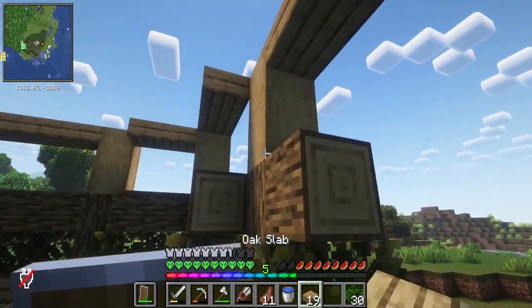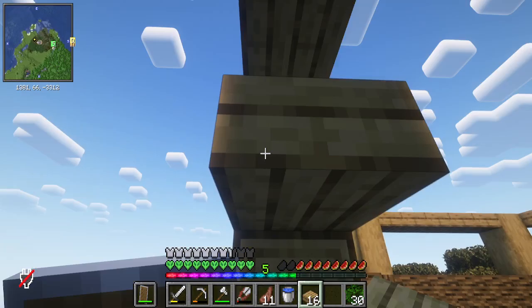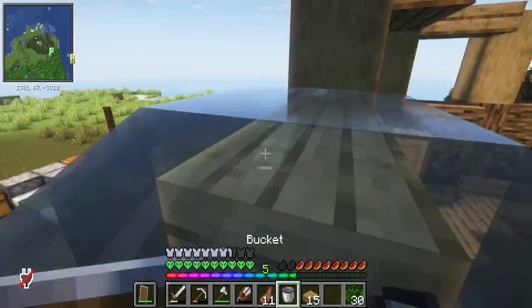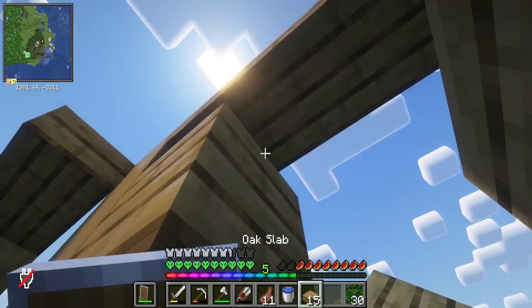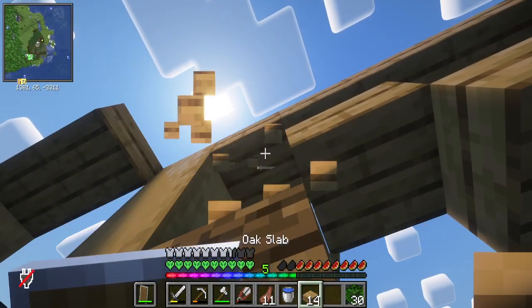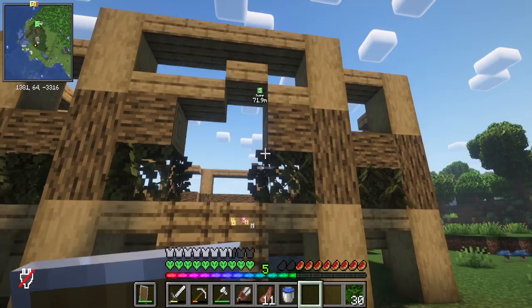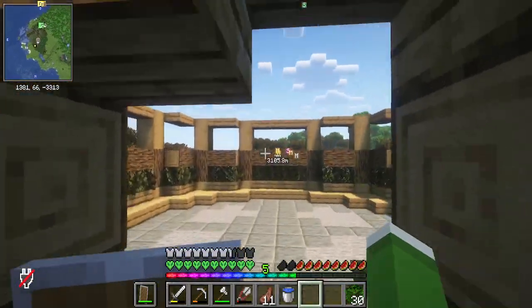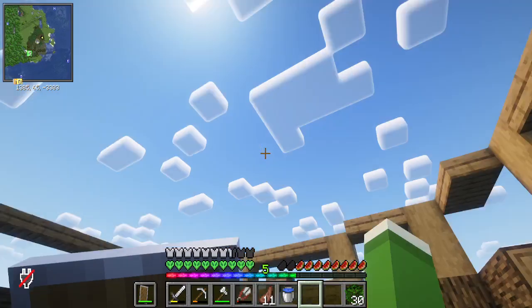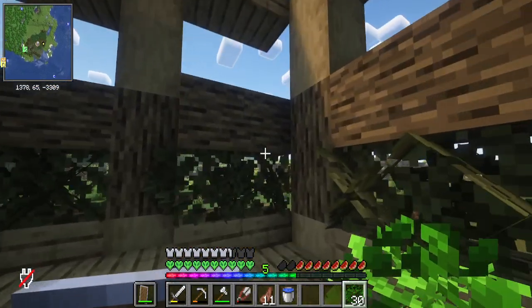Who needs a roof? Who needs doors? I don't want to have doors. I don't want this to look official — I don't want it to be like a weird-looking street house thing in the middle of the swamp. Not like an official house — more like rugged, kind of. So yeah, I'm going to do a leaf canopy for the roof. Let's do that.